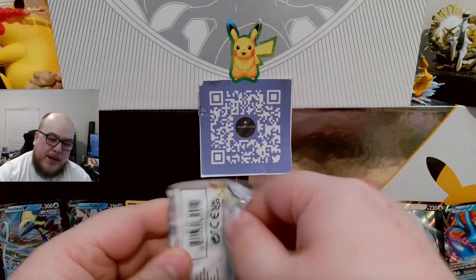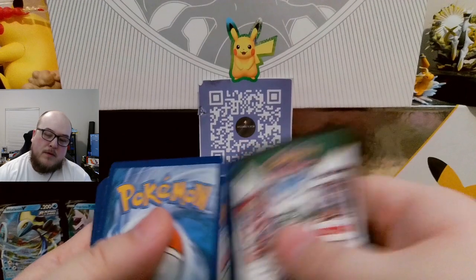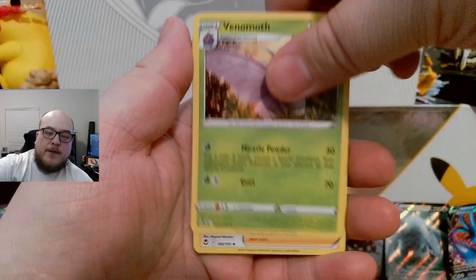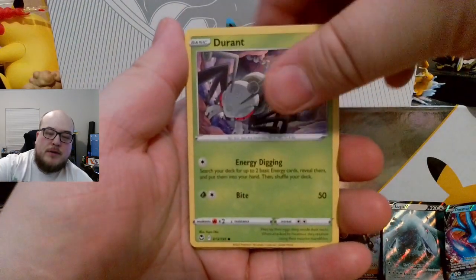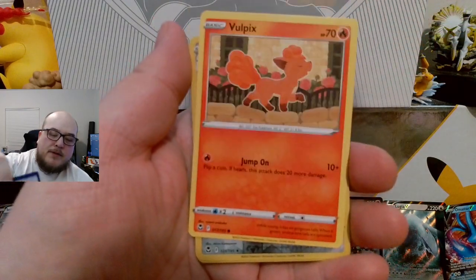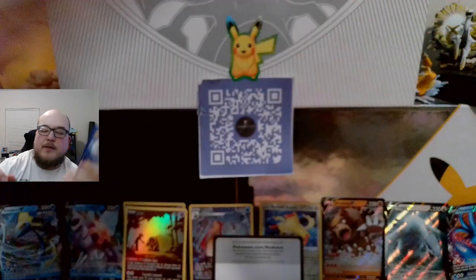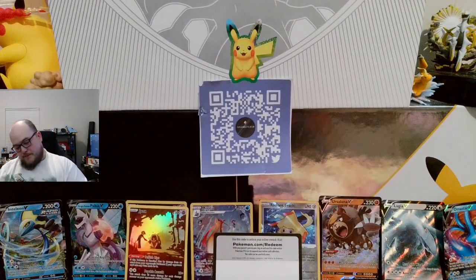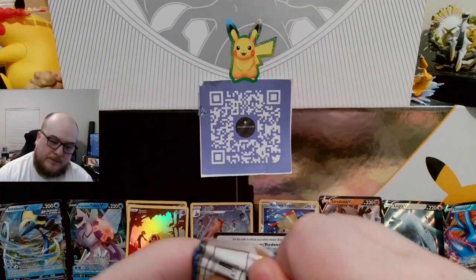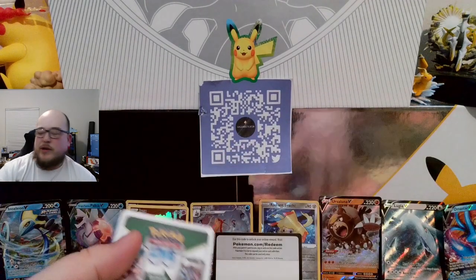Alright, second to last pack. Gotta get three more hits if you're not gonna give me the Lugia. Energy. Dragonair. Venomoth. Wallace. Durant. Emolga. Beldum. Stunfisk. Vulpix. Klang Reverse. A Krookodile Holographic. It failed me — especially with that code card. It's a white code card too.